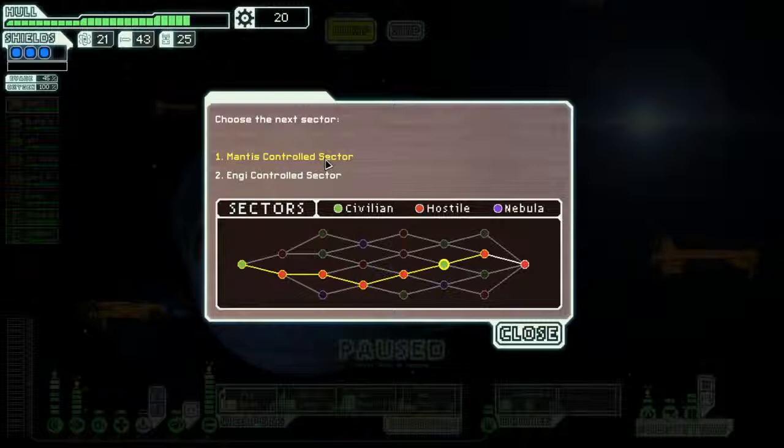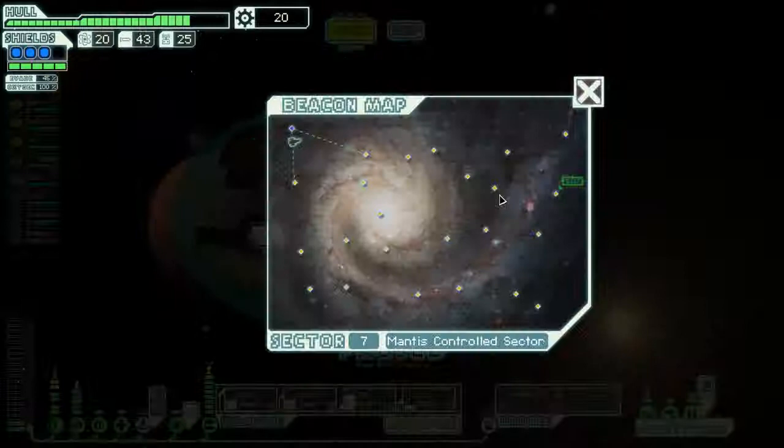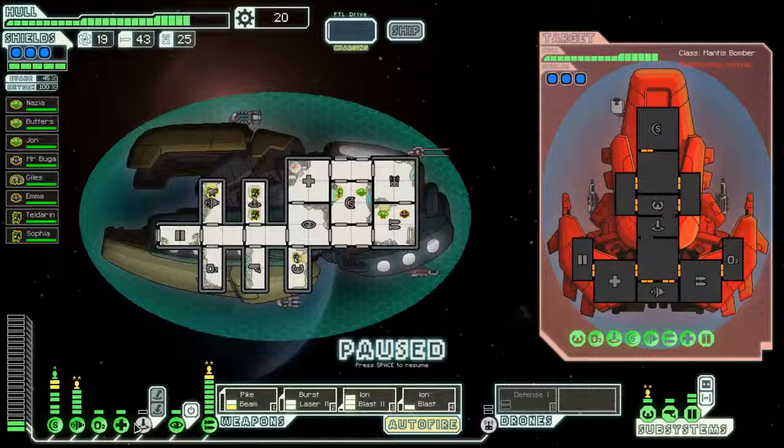Hey everybody, Fifth Horseman back again. We are in the Nether and we are choosing a Mantis and energy sector. I don't need to buy anything — I've got the best ship I can have. All I need is a little more power and to upgrade my stuff. We're going to a Mantis sector, and we got two Mantises. What are they going to do to us? I'll tell you — they're going to teleport on board and then we're going to kick their asses. Let's get our teleporter online. They don't have a missile so I might as well get our med bay online. They have a teleporter; let's see if they send some dudes over. We, on the other hand, are going to be ioning the crap out of their shields.